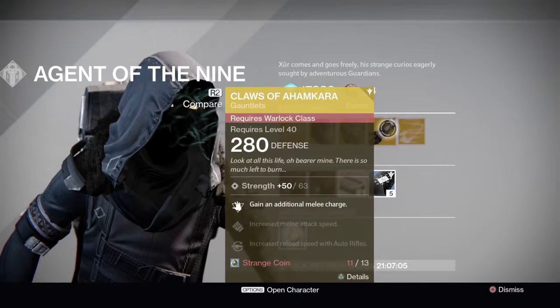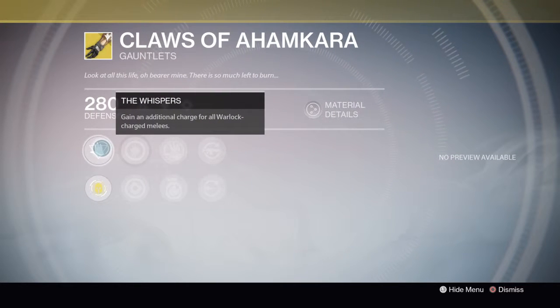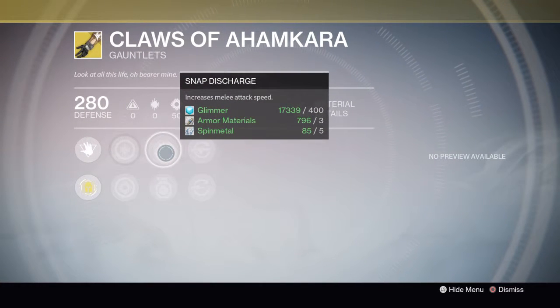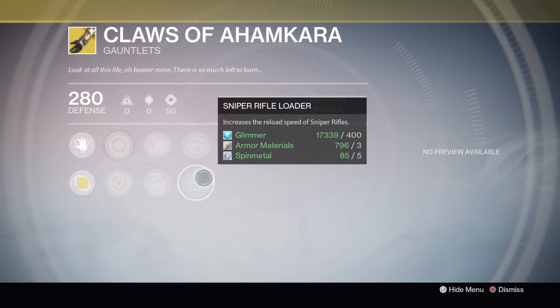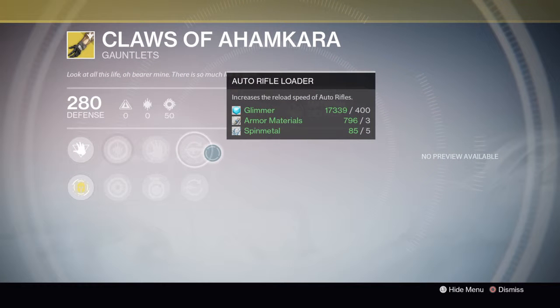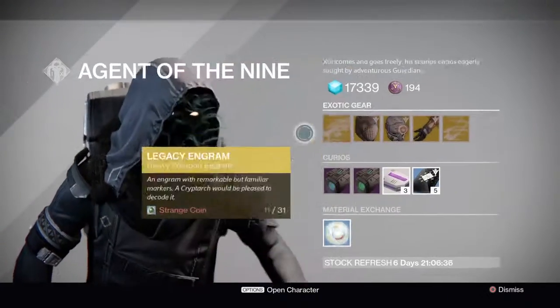Then there's the Claws of Ahamkara. The main perk is Whispers, which grants an additional charge for all Warlock charge melees. You also have Snap Discharge, which increases melee attack speed, along with Sniper Rifle and Auto Rifle Loader. There's also Impact Induction, but Snap Discharge is just way better.